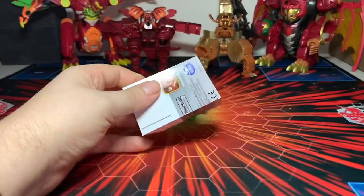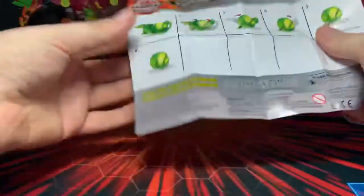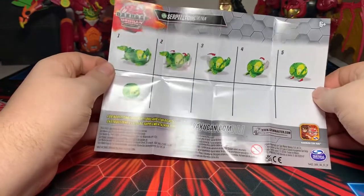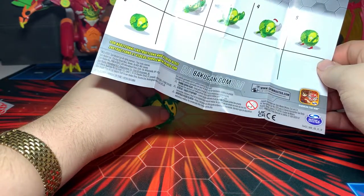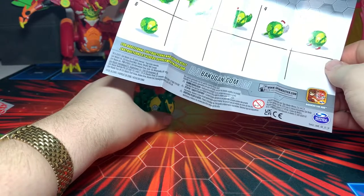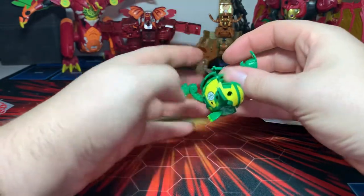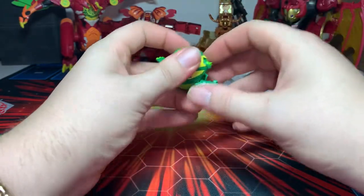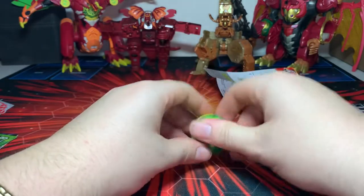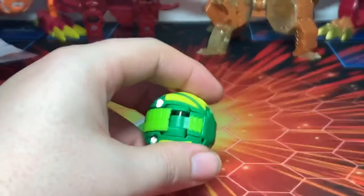Let's look at his instructions and figure out how to close this guy. So the stuff in the back comes inwards, those go down in, then it's the head, then the tail, and then the manual feet. So the feet go in, those close up, then the head goes back, then the tail, and make sure the feet are in. Okay, that's not too bad. Let's put out the back cords and roll him out.